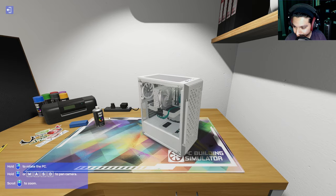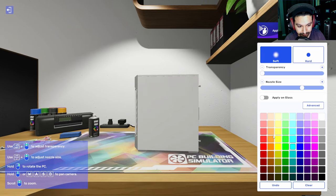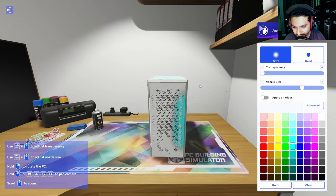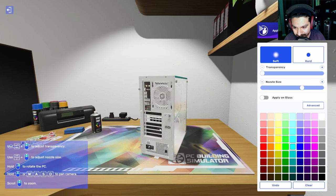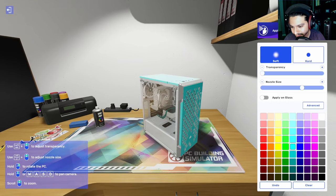Before we head out, let's see what we can mod. We can apply spray paint - let's tag it up! Instead of white let's do cyan. Look at that - boom, cyan! Obviously you would never paint your case while the components are in there. Please do not do as I do - this is a video game. You would do this with an empty case. That's really cool though, I like that a lot.